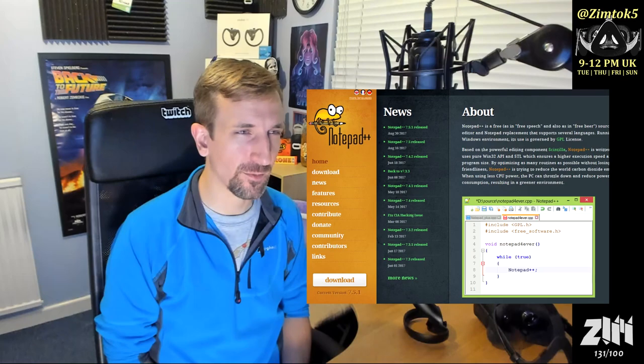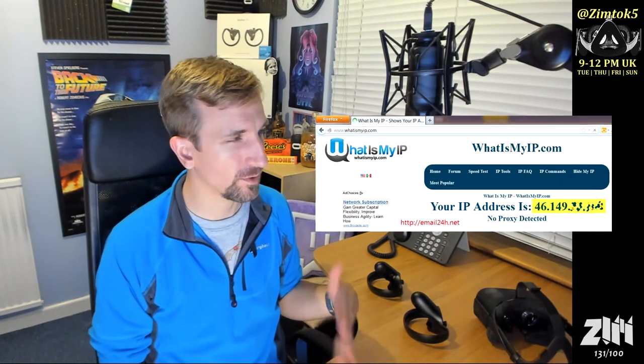Configure your server properties — set up things like the number of players, the name of the server, and your IP address. The IP address is very important because that's how data is going to get to the server. Find out your IP address — you can use whatismyipaddress.com or a similar facility. Then you need to log into your internet router or broadband router and port forward both the UDP and TCP ports to 25565.